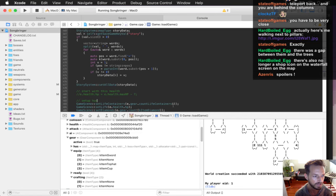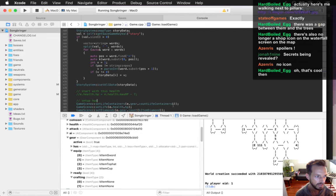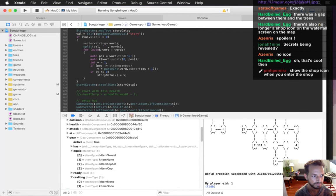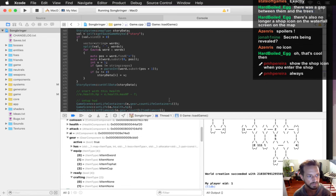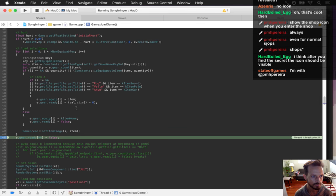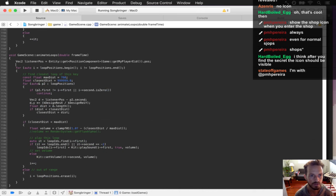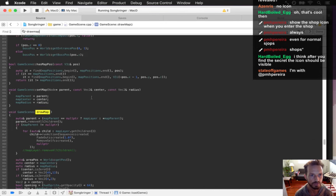The community says no icons - that would be a spoiler. Pedro has a great solution: if you've been to the shop then it shows the icon. Let me fix that really quick - that's going to be in the game scene draw map function. It's a pretty quick fix.